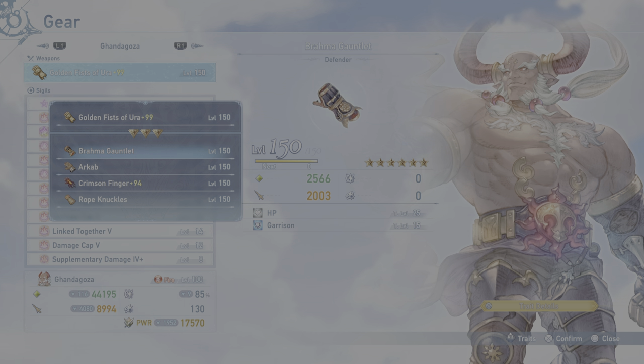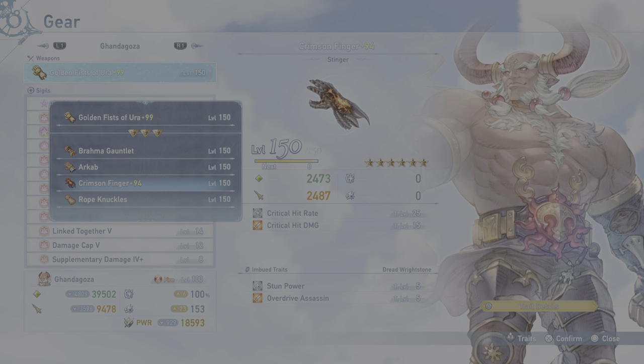The Brahma Gauntlet is the one you start with — stats are decent, nice HP, 2000 attack, not bad. The Executioner one has pretty good attack at 3000, but your HP is super low — you'd be losing almost 6k HP if you put it on, so I wouldn't recommend that. The Stunner one has decent HP and pretty good attack — it's kind of like the reverse of the Brahma Gauntlet. But if you go to the Crimson Finger, this is the overall best one. It's just evened out and nice.